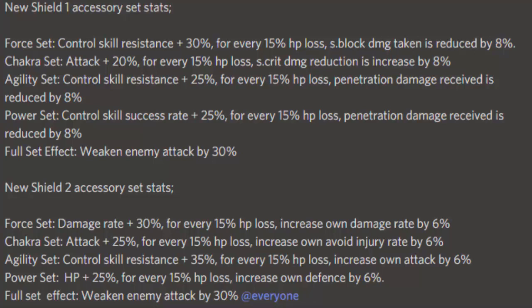All in all, Shield Two is a really good set — nothing bad about it. You've got damage rate, attack, HP, resistance, and then attack going up, defense going up, and avoid injury going up. This set is really well balanced because with a full set, as your ninja gets weaker they're going to become tankier and do more damage. I like that a lot.